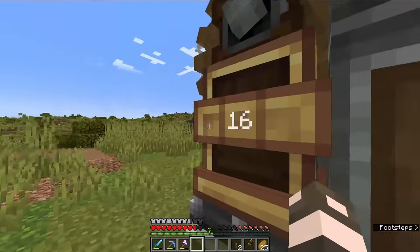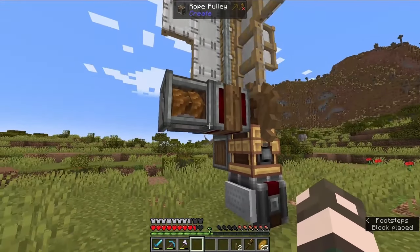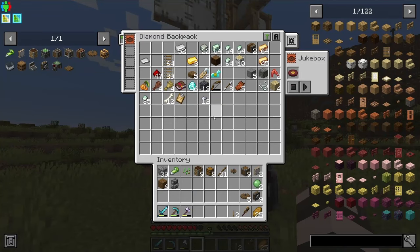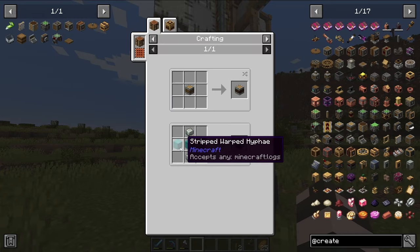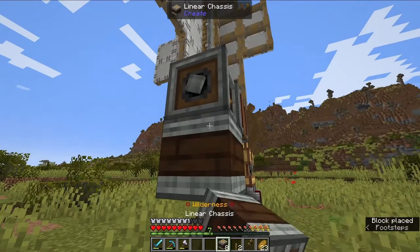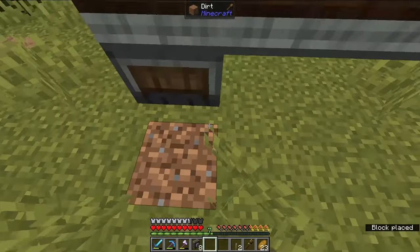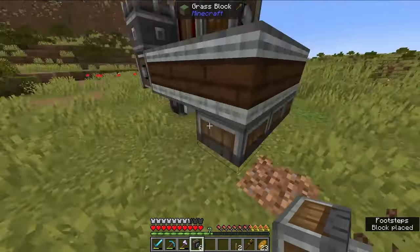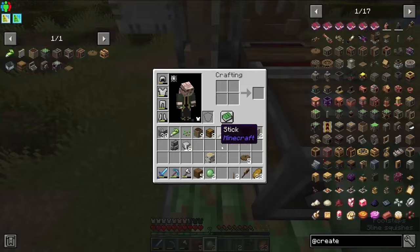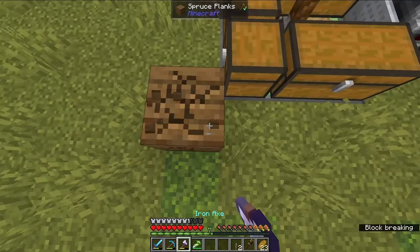It does work! Now that we've tested it, that's good. We also need to put slime blocks on here to make it sticky so we can attach chests. Oh my god — I made it! I'm naming this the poor man's drill. We created the poor man's drill!